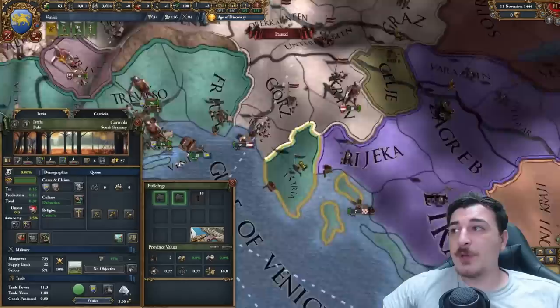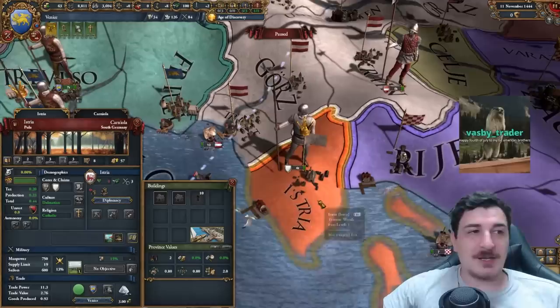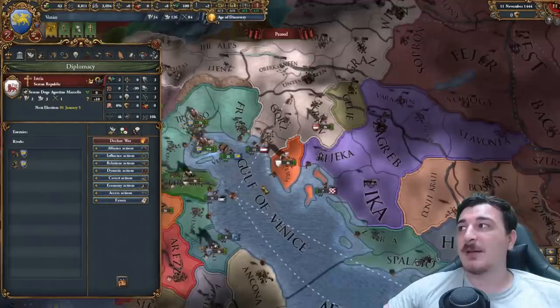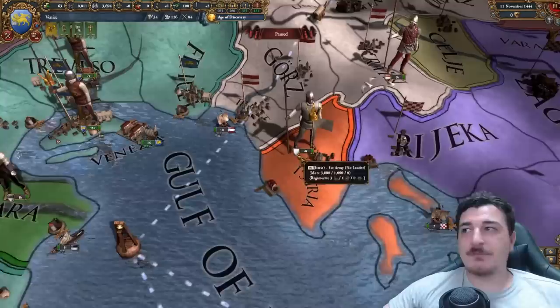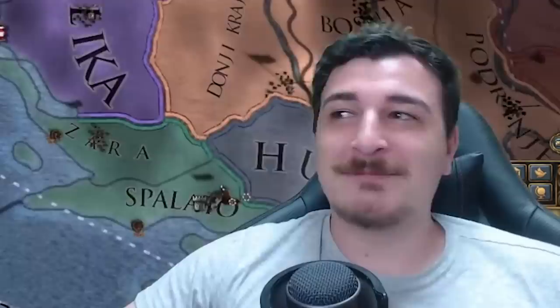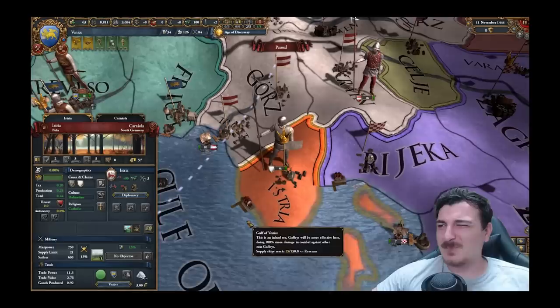Venice also has the ability to create trade cities. Trade cities are essentially cities that you create — for example, we created Istria here. It offers its trade power but it is not a vassal; it is in the trade league with you and has your government reform. You can ally them, but trade cities is one of those niche things that isn't really meta — it's just an option available to you. I don't think anyone has ever actually built trade cities.